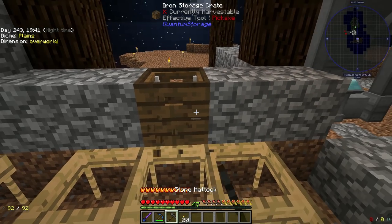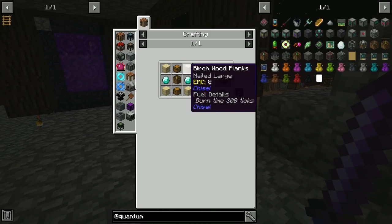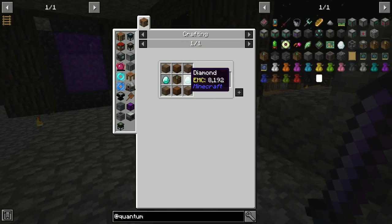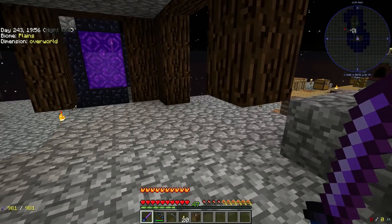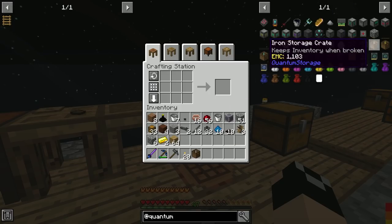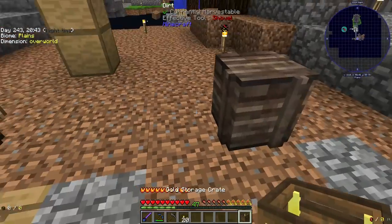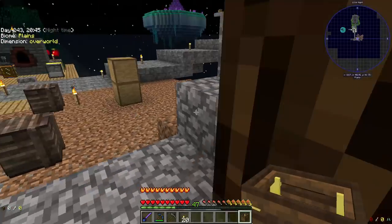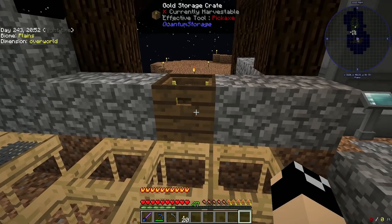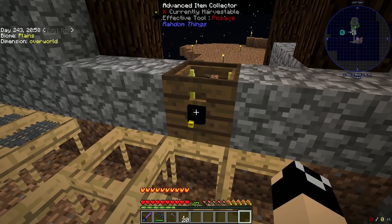Those just take gold — let me go ahead and upgrade this real quick. I don't think we can do the diamond one yet since I'll need the diamonds. The emerald/quantum storage crate takes just more diamonds, but they're fairly cheap to build and upgrade and they seem like they'll hold quite a bit. For me, they look a lot better than the regular ones — I like these a lot more.